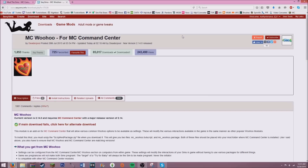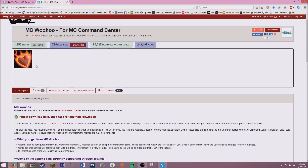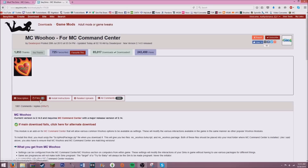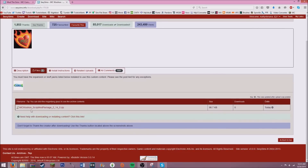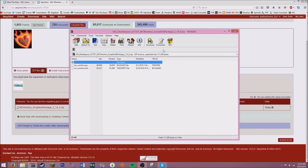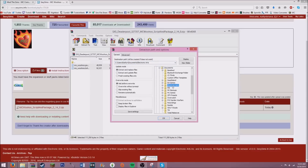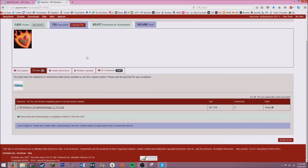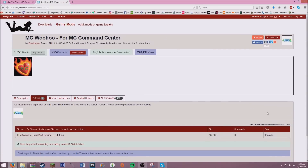You have to make an account too. So go to files, click on MC Woohoo, and it will open in WinRAR or 7-Zip. Select both files and do the same thing — put them in your mods folder. I'm going to put it in my MC Command folder and replace them all. Those were the steps on how to get the mod installed.